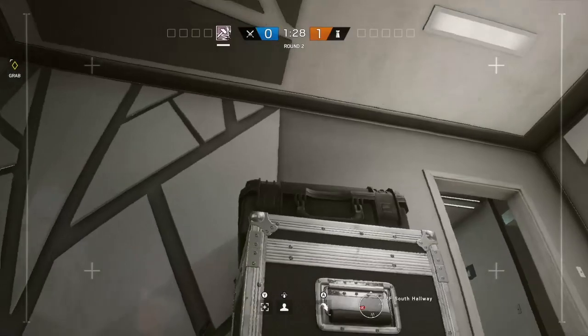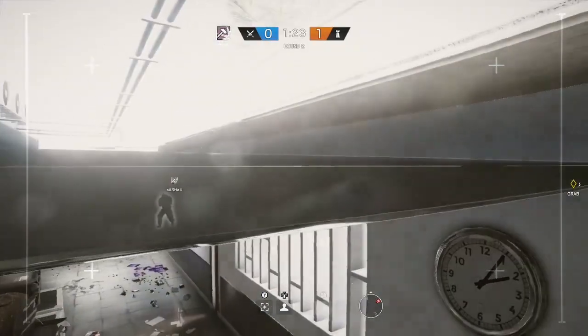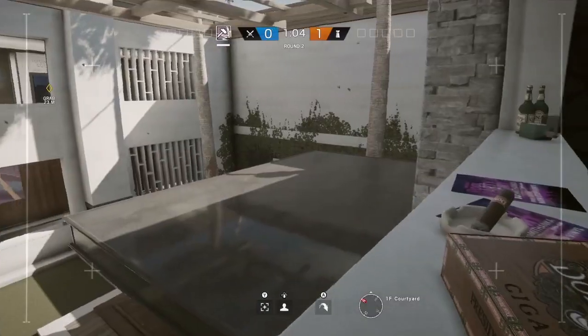Back to a few more drone spots. Out in the hallway you can jump up on top of these boxes and then up into this area. You can glitch through the roof — it doesn't provide any benefit at all as you're an attacker — but it gives you a good view of the hallway.